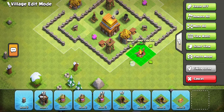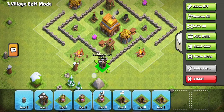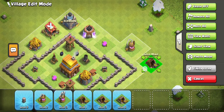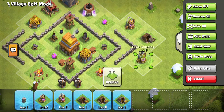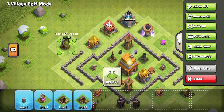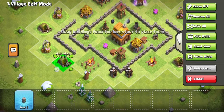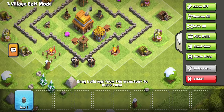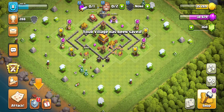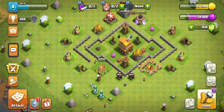I'm gonna place an army camp in here and an army camp in here. I want to place builder huts on either end. I want to place an elixir collector here, followed by a gold mine, followed by an elixir collector, followed by a gold mine, and another elixir collector followed by a gold mine. I'll place a wall here — and this is my base! It looks pretty nice. All things considered it's better than the previous layout. I like how it looks, it looks kinda pointy.